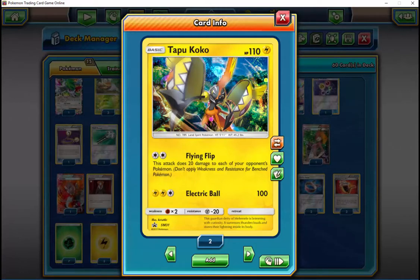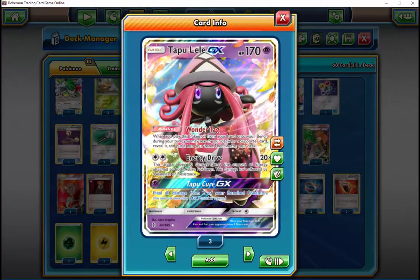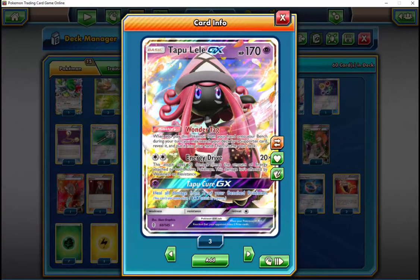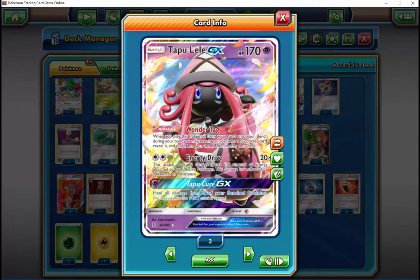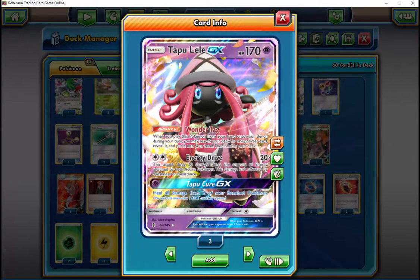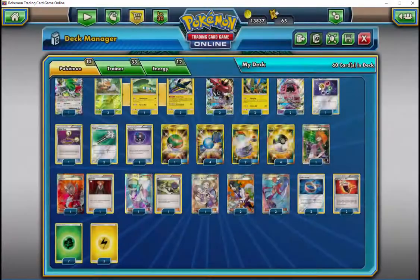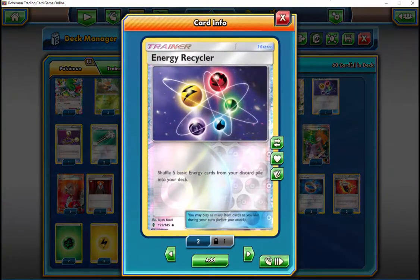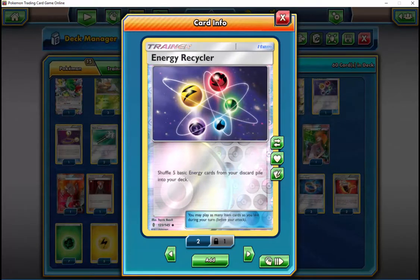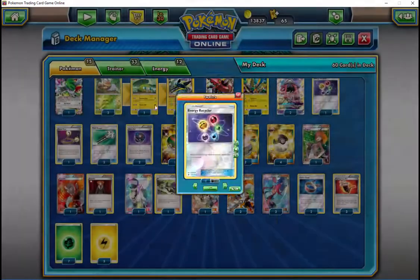Have you tested with adjustments against Gardevoir? I have not, but it's probably going to be unfavorable. There's almost no way for Bulu to keep up unless you're Strong Charging every single turn, because you can't keep energies on the Bulu. Unless your opponent doesn't have a Gardevoir out and you can just run through the board — but you can outspeed them sometimes. That applies to Metagross too — that's how I've won against Metagross, by outspeeding them. Which certainly happens, but not enough to make it favorable.